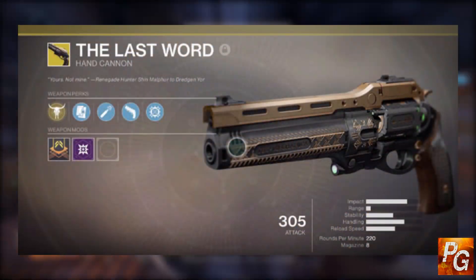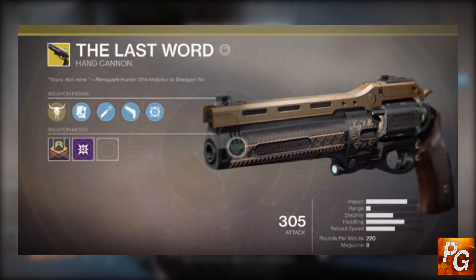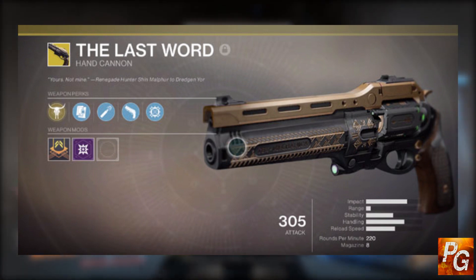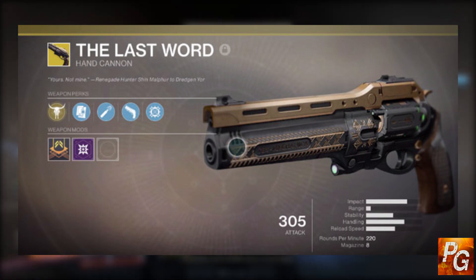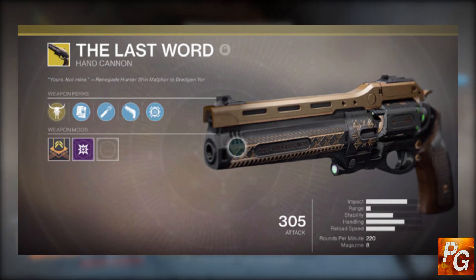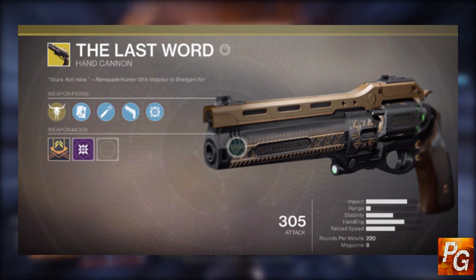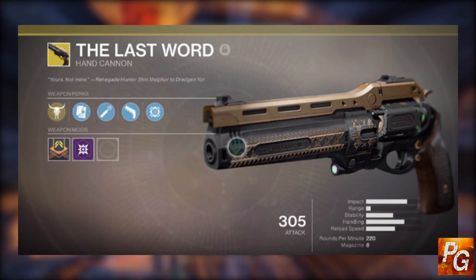Our next exotic is The Last Word, returning from Destiny 1. This exotic is not yet in the game. The screenshot you're looking at right now on your screen is one I pulled off the internet — it's a fake, it's a Photoshop, and not what the final product is going to look like. However, the real Last Word is confirmed to be coming back in Destiny 2, and the exotic quest to obtain it will drop on January 29th, 2019.